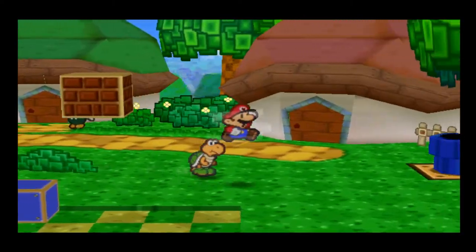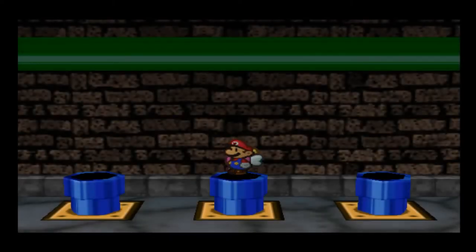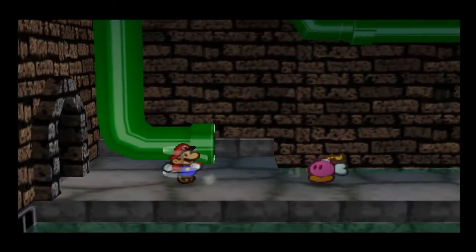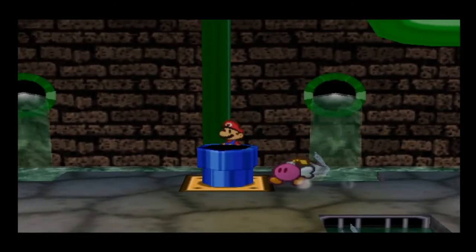It's old Koopa Koot. Actually, I'll do that when I go back to Koopa Koot. I just remembered — I still need to take out the Hammer Bro in World 1 and figure out what's in that question mark block he's guarding. I'm guessing it's a Hustle Drink.